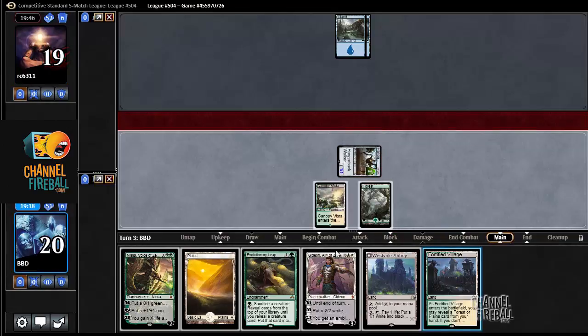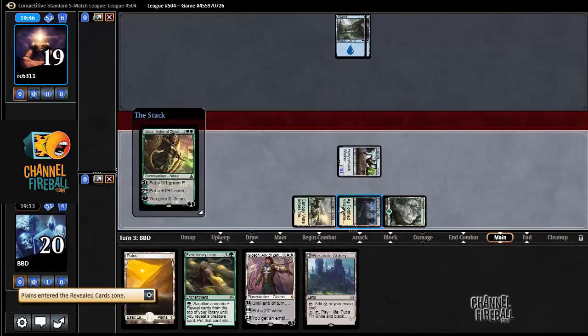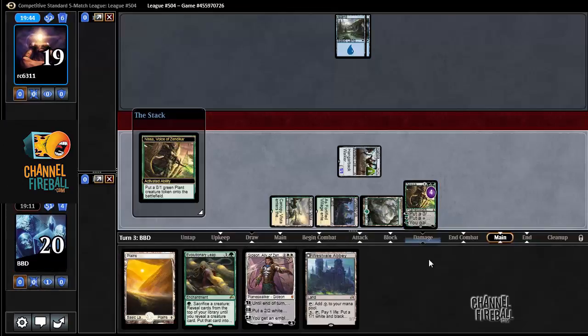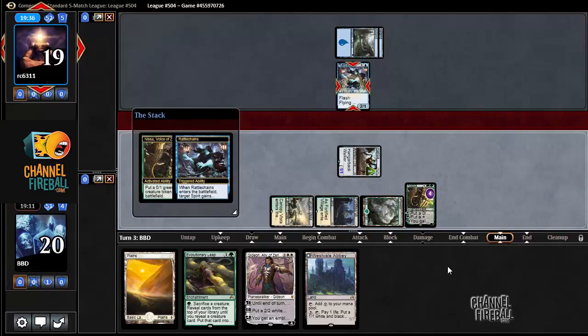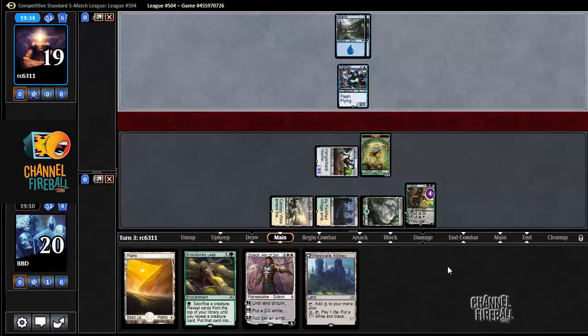Fortified Village, revealing this. This might get negated. Nope. Let's put a Plant in and then let's see if that Rattlechains prediction is correct. Oh man, I'm just on top of the game right now. I think it's hilarious that this deck is just as many 2/1 flyers as is feasibly possible.